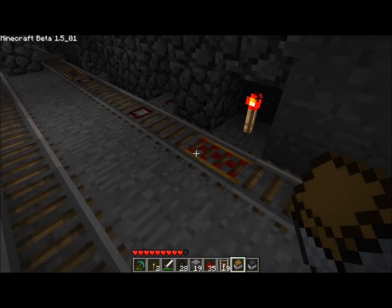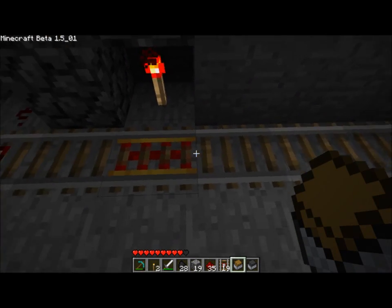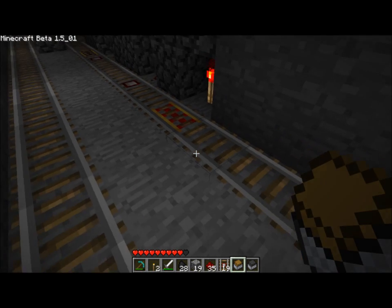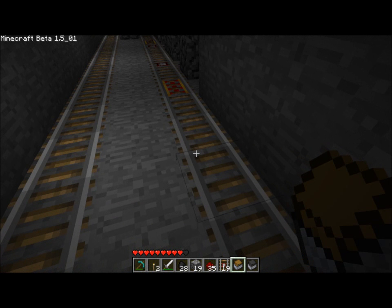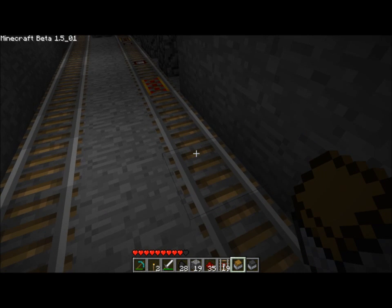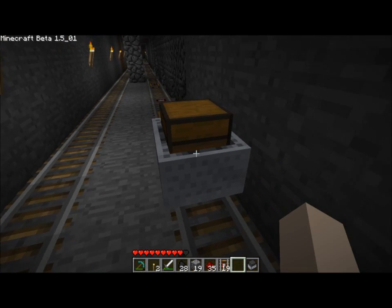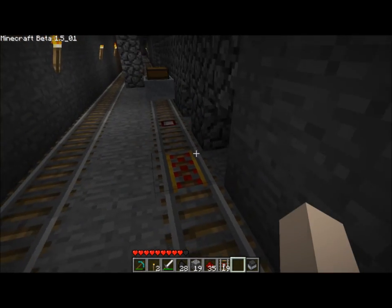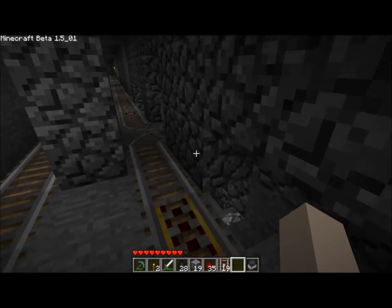So what I built was a simple way of testing whether a cart is laden or unladen — laden being with a mob and unladen being without. It's pretty simple. I haven't tested it too thoroughly, so hopefully it doesn't break. But a storage mine cart has a certain speed which it goes over the tracks.